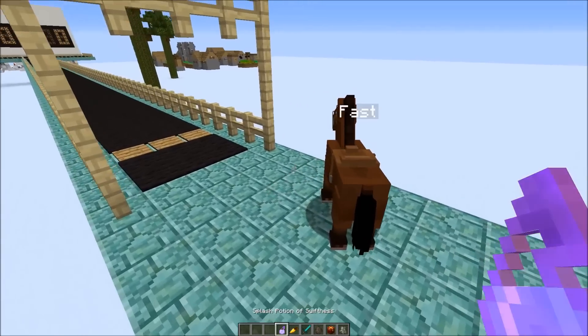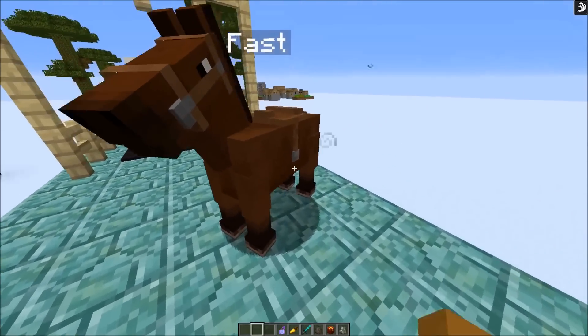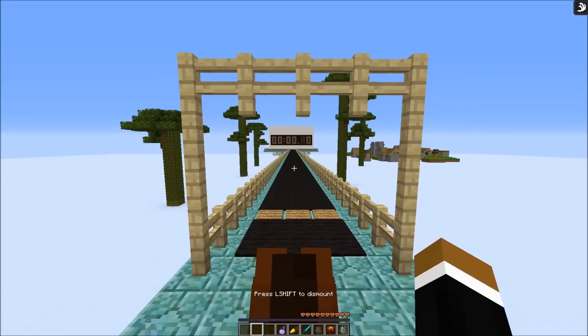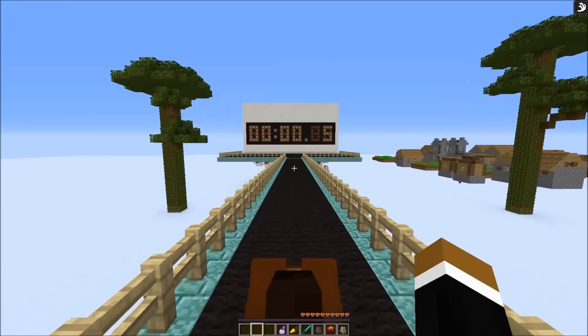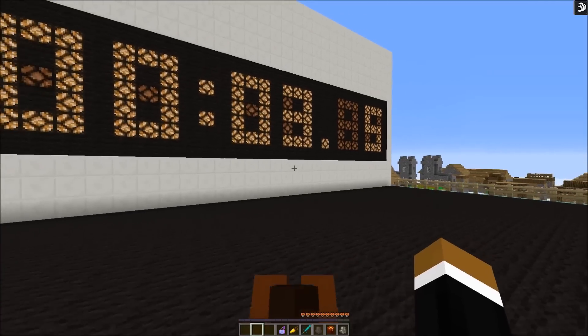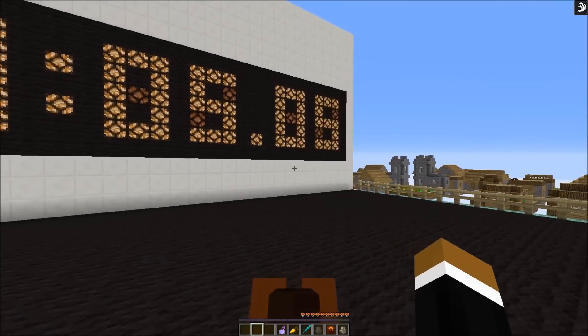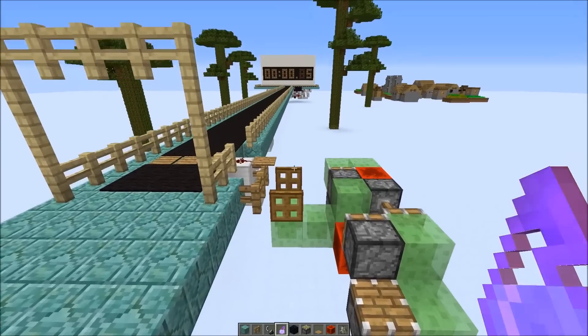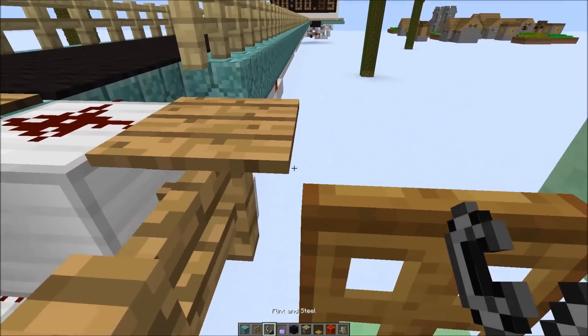Now I'm going to test what a speed 2 potion does on the fastest possible horse — 5.05 seconds. So I'm curious to see what the fastest flying machine could do. Let's try it out.